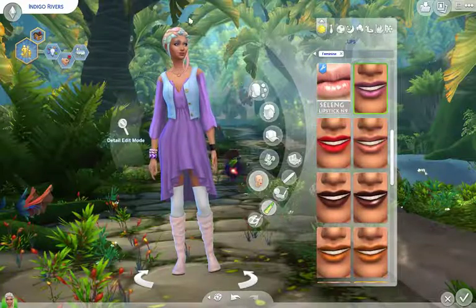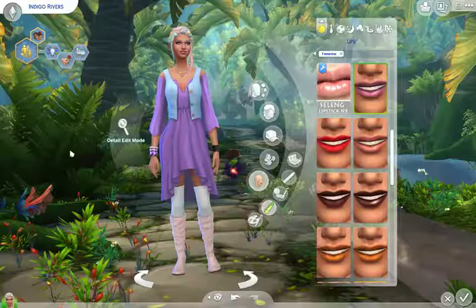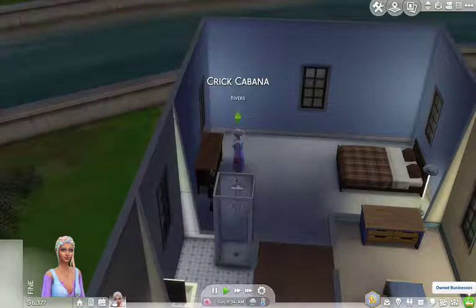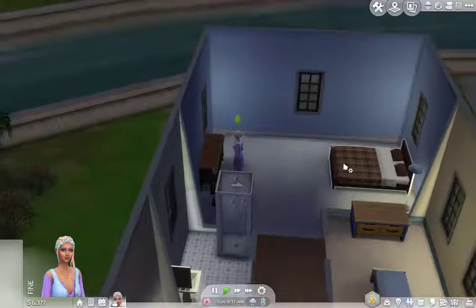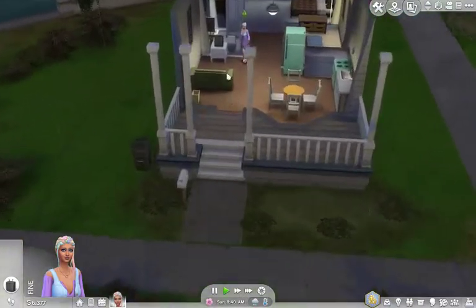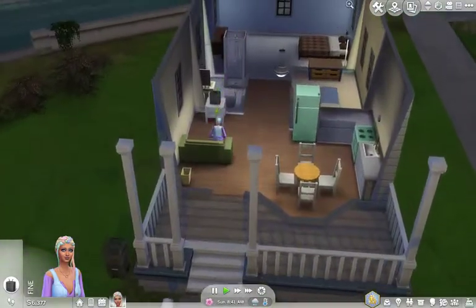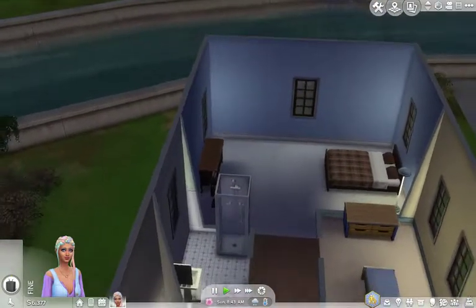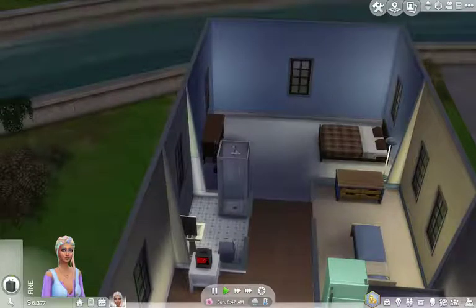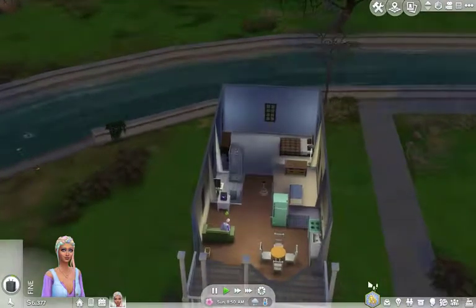Indigo moved to Newcrest to get away from family and friends who did not support her decision to have a hundred babies. She moved into a very simple house because you have to move in with available funds. We have six thousand dollars left to work with. I'm definitely going to fix it up, and as the family gets bigger we will move into bigger houses. In this house we have room for maybe two or three children before we'll need to either expand out or move somewhere else.